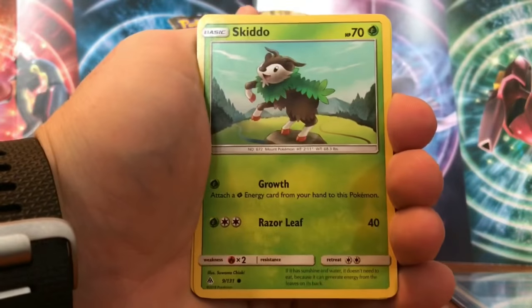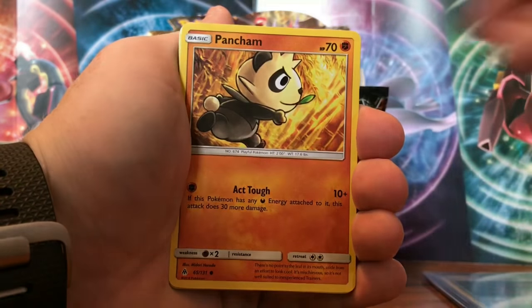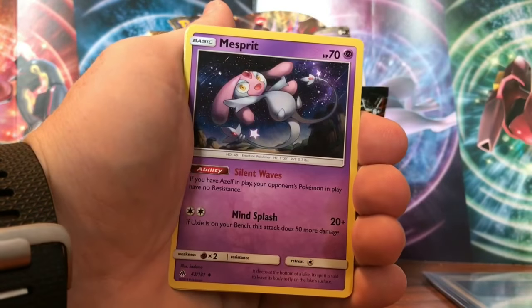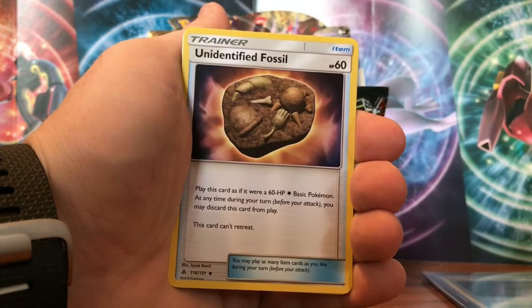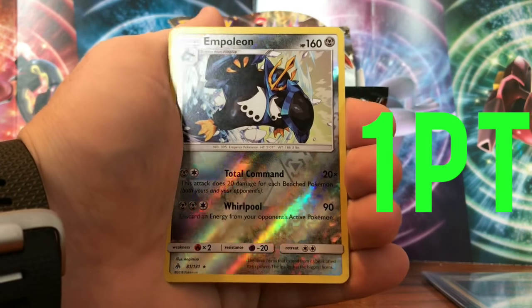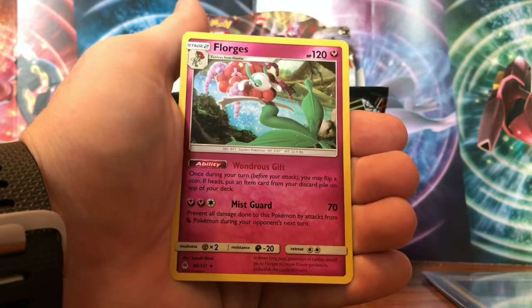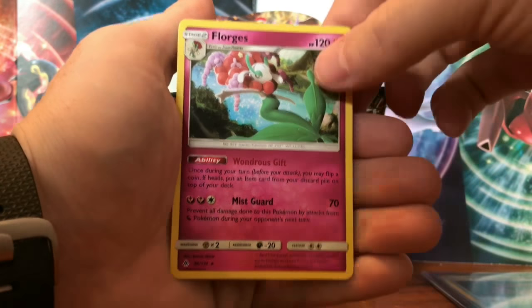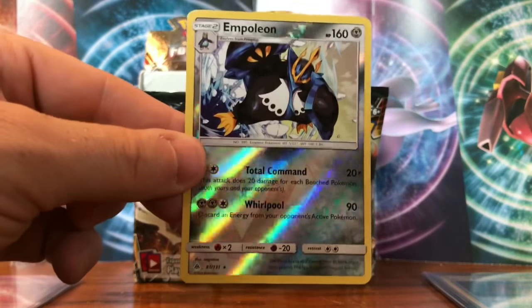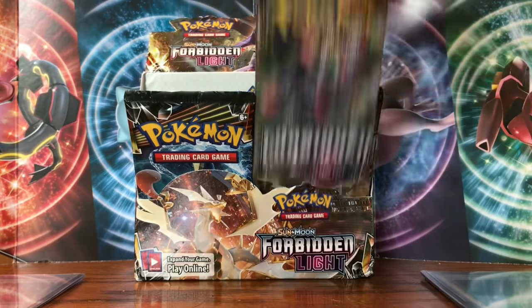Left pack reveals: Skiddo, Froakie, Helioptile, Pancham, Bergmite, Fighting Energy, Gogoat, Mesprut, Unidentified Fossil. The reverse is an Empoleon — that's a reverse rare, one point for the left side. We also pulled the holographic rare, so one more point for left. The rare is a Floridus non-holographic. With the Empoleon pool and the holo, left gains two points total, making the score eleven to eight.